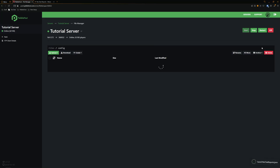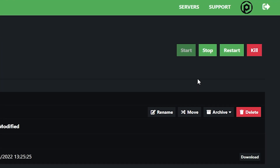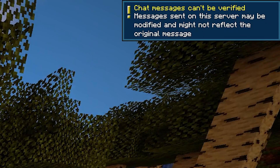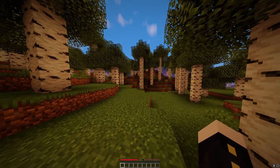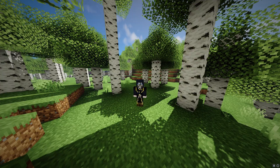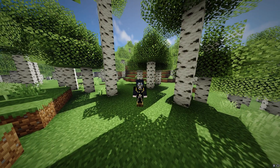Then you can click save and restart your server. And as you can see, we have now joined the server, and in the top right we can now see 'Chat messages can't be verified. Messages sent on the server may be modified and might not reflect the original message.' Now that proves that the mod has essentially worked. So now that we've successfully installed it on our server, I'm going to show you how you can install it only on your client.